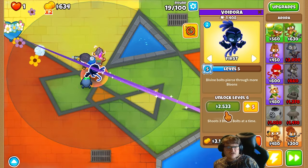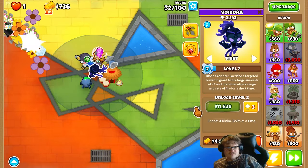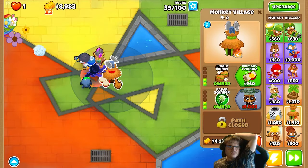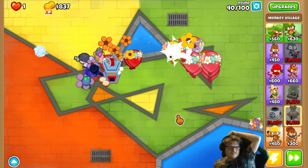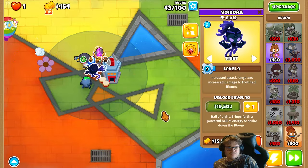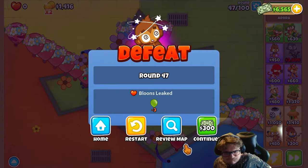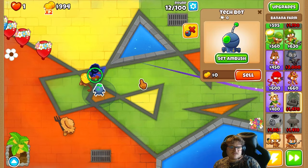Now we're going for more upgrading on this one. We're gonna continue upgrading Adora. Let's set the ambush right here — nine thousand. Upgrading Adora a little bit more. Upgrading it. We're already gonna start with banana farms in the middle of it all, and we set the ambush there.